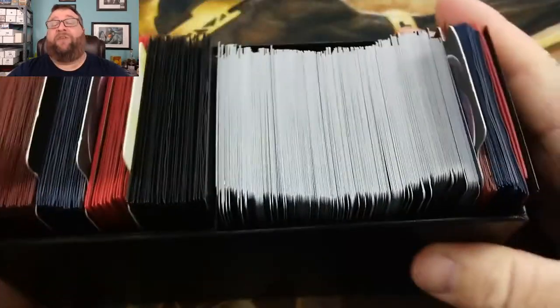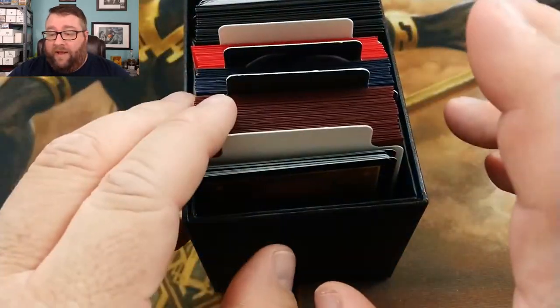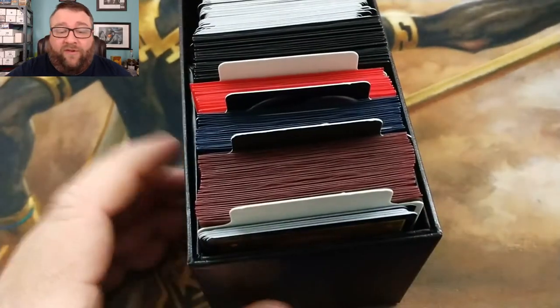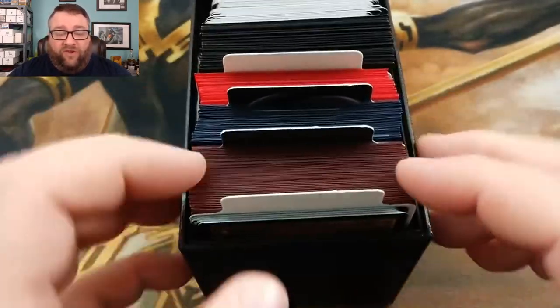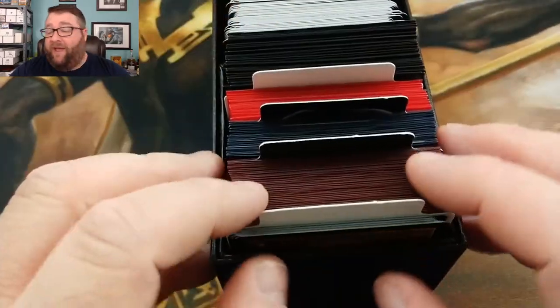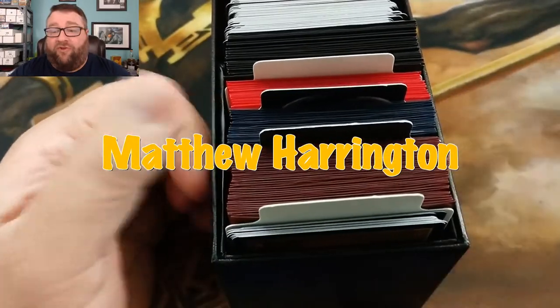A quick overview of what we're going to do. You can check out our Patreon page down in the description below this video. The $10 patron tier, which is the most popular right now, gets you two packs of standard. Those get opened up for you, and then you get stuff out of the box. This particular Patreon Build-A-Pack is going to be going to Matthew Harrington. Thank you very much, sir, for being a patron.